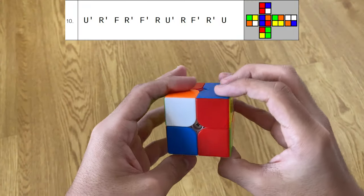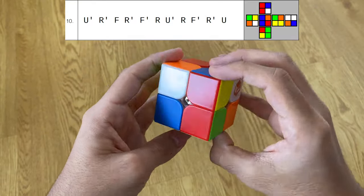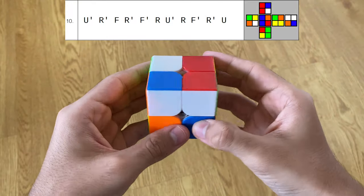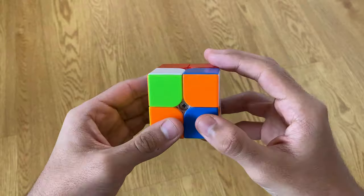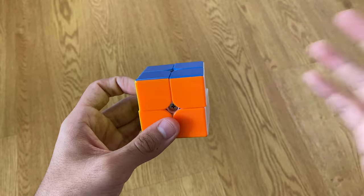My solution on scramble ten starts off pretty weirdly but ends really nicely. You can do this six-move layer on green by doing U' and then R U R U R', leaving you with F6C F' and U' AUF.